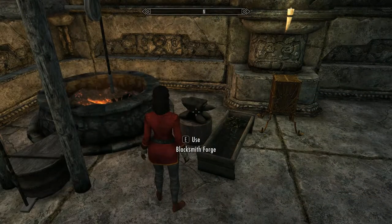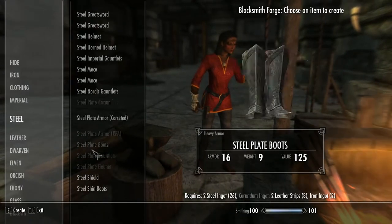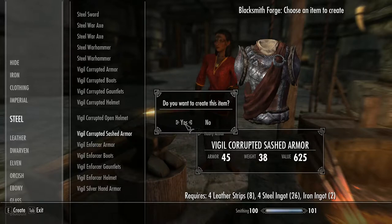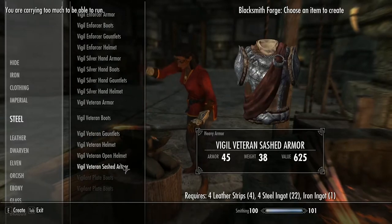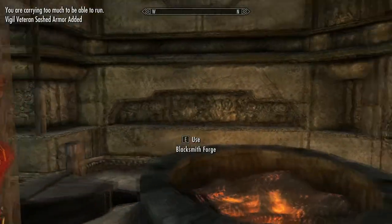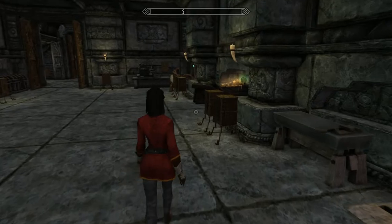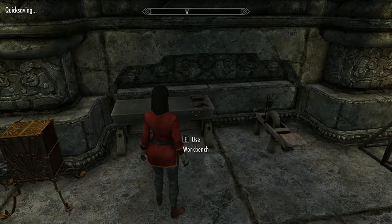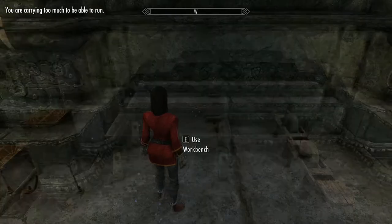As mentioned before, once you've completed the quest we can smith each set of armor as long as you have the Steel Smithing perk. Before we start, everything is fully enchantable as nothing comes pre-enchanted and as far as I can tell there are no inherent effects built into this armor. We're all at different stages in our smithing and alchemy development so these are just what I'm getting with my gear and serve as an example for comparison purposes.